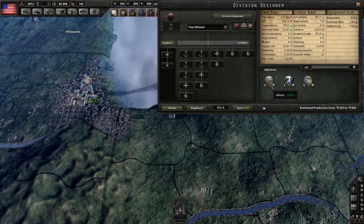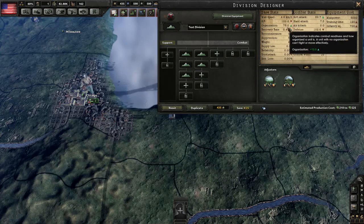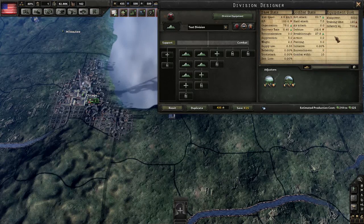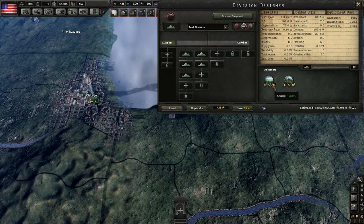The main difference for marines is the 30% attack bonus they get to marshes, rivers, and amphibious landings. An all-mountaineer division looks very similar to an all-marine division: lower HP, higher organization, higher recovery rate, lower defense, higher breakthrough, and higher soft attack, as well as bonuses to movement, attack, and defense in hills and mountains. Overall, special forces battalions are almost an across-the-board improvement except in HP and defense compared to regular infantry, and I often like to replace my normal frontline infantry battalions with special forces if I can get away with it.